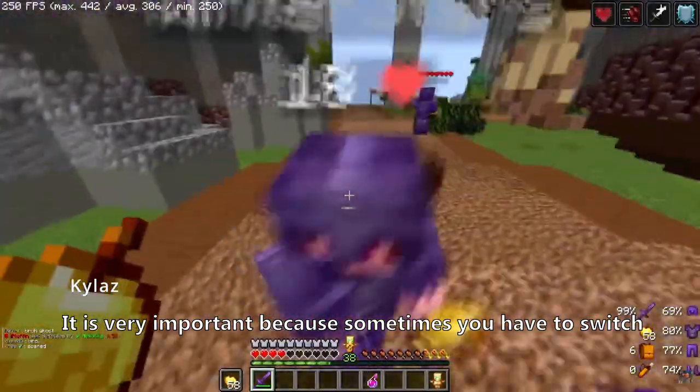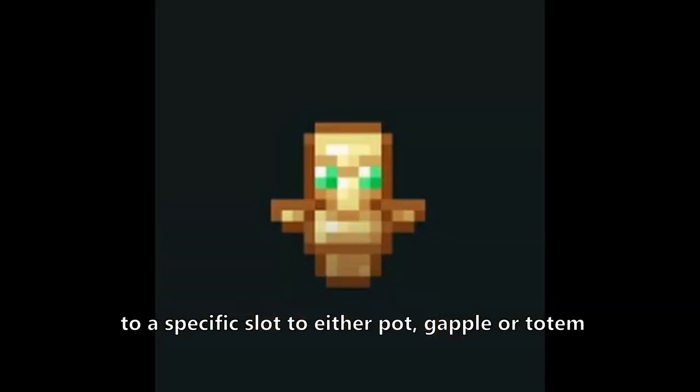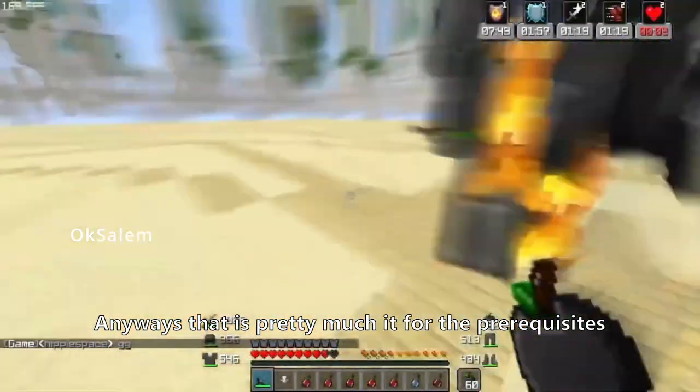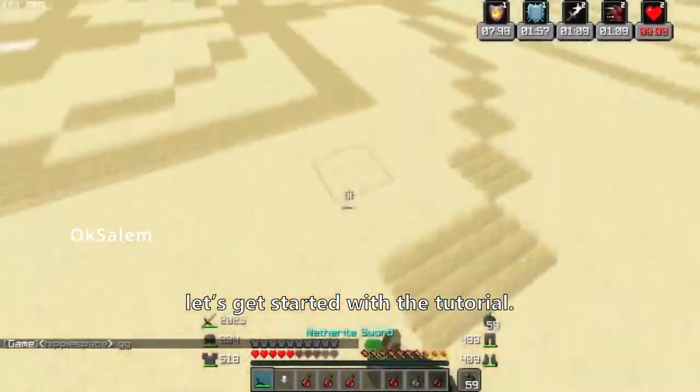And then finally, hotkeys. It is very important because sometimes you have to switch to a specific slot to either pot, apple, or totem. Without hotkeys you literally have to reach all across the keyboard to even press the number 9. Personally, I changed the hotkeys for numbers 6 to 9 to letters Z, X, C, and V. Anyways, that is pretty much it for the prerequisites.